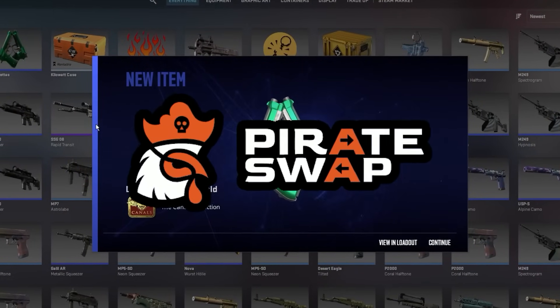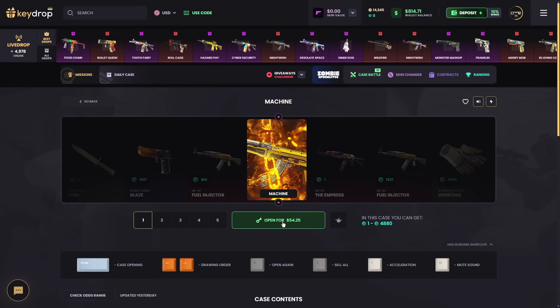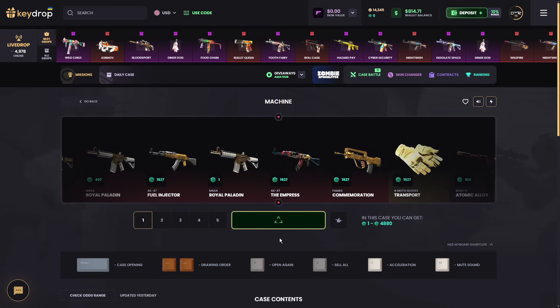Use promo code FREE30 and enjoy $30 on your first three trades and a 35% deposit bonus. Make sure to check out Pirate Swap. How about that one — $54 USD. Let's just hop right in, wish me luck. Today is going to be quite an expensive case opening and I'm hyped about it.